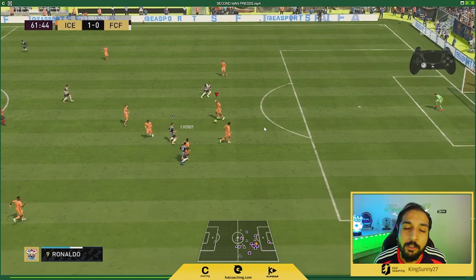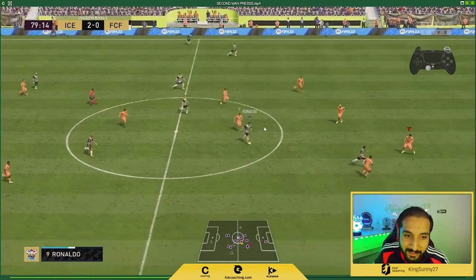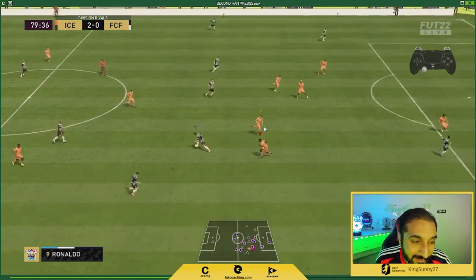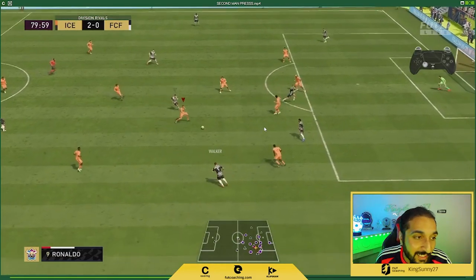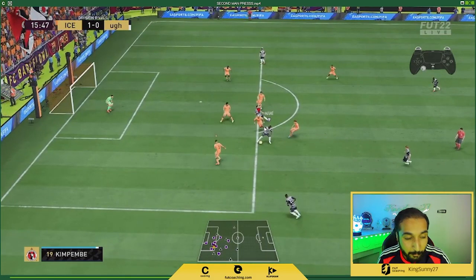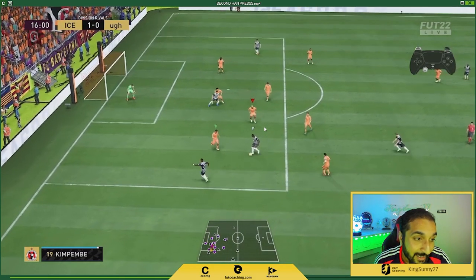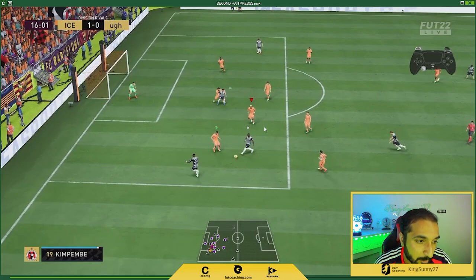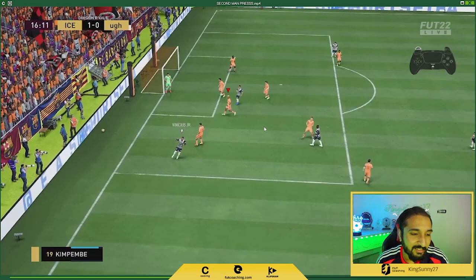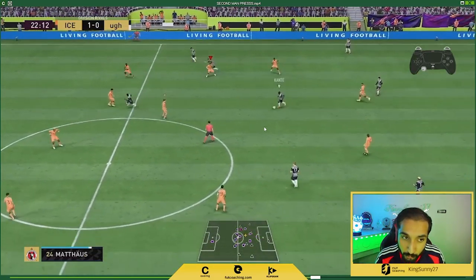Let's analyze another example. This is how many people concede through balls — but this is the solution. You can see here, I immediately stopped second man pressing because if I do that, Marquinhos will leave Neymar free, giving him space to receive the pass. Then I press R1 because I can see how perfectly I position Hakimi to cover him down, then switch back to him. That's the point — you can use second man press to cut dangerous passing lanes.